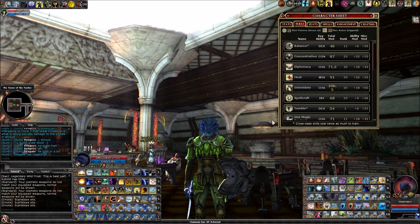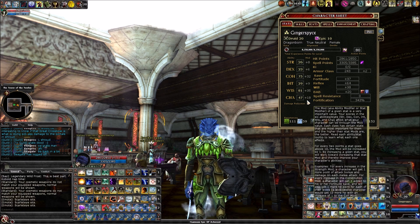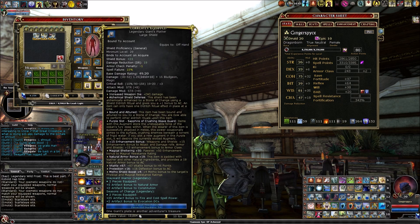Alright, let's start from the top. As you level up you can put ranks in your skills, and the maximum you can get from that is 23. Then next is your charisma modifier, which I have at plus 18.